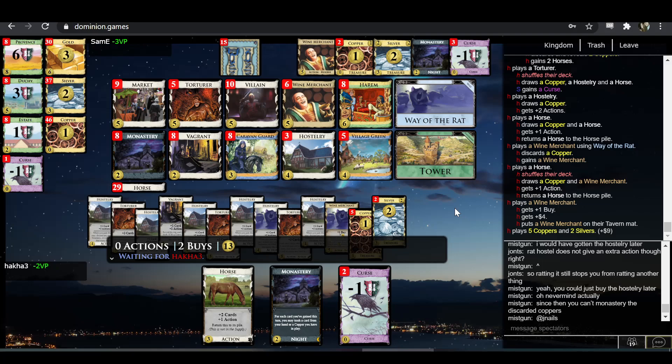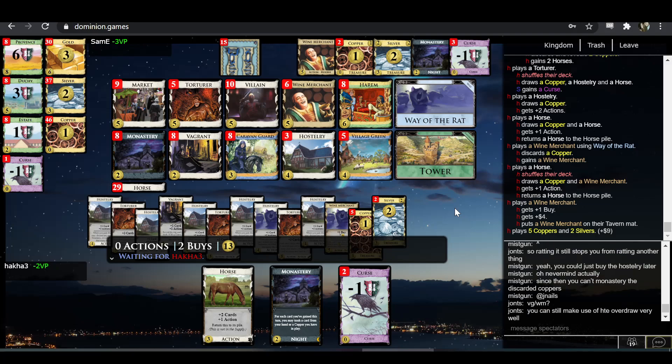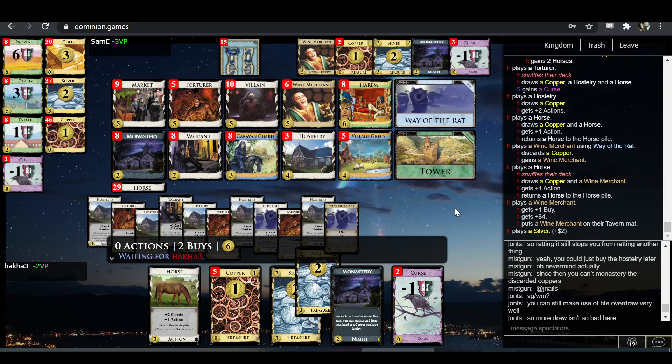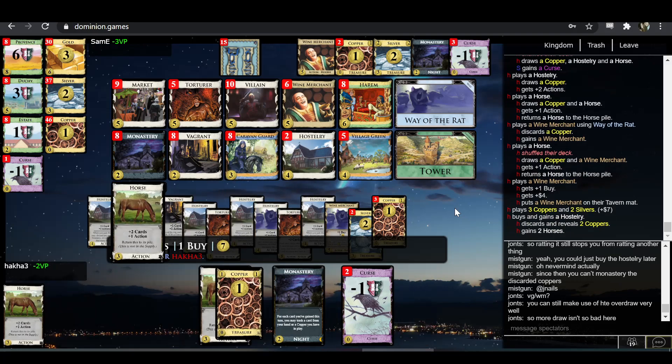Rat-Torturer also seems like a reasonable choice. You could rat the Horse — for context, using Way of the Rat on a Horse doesn't actually work because Horse is not in a supply pile, so you can't actually gain it by Way-of-the-Ratting it. In any case obviously don't do that. Rat the Hostery — not what I anticipated. Does this perhaps allow one more total Way of the Rat? Maybe he counted it up and realized this is enough draw to also rat something else.